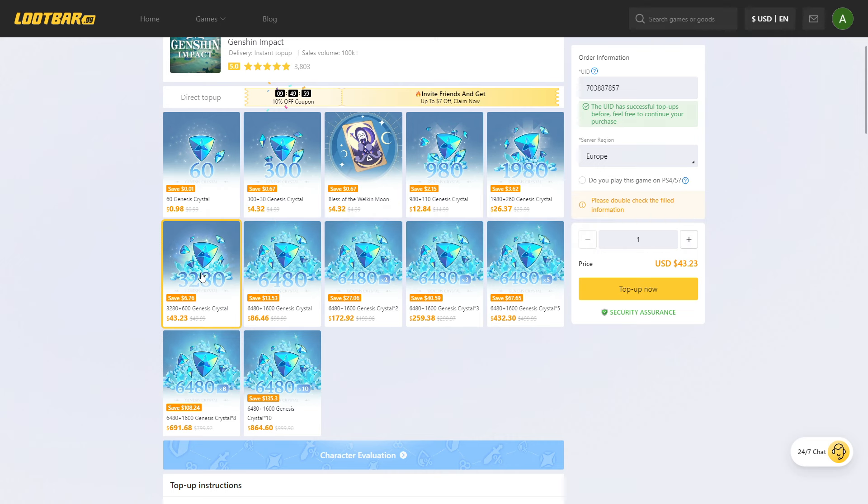You just want to choose your offer, enter your user ID and region, make sure they're right, click top-up now, enter your payment information and click proceed. After that, wait a couple minutes, open up your game, and the Genesis Crystals are going to be there. They're very safe and secure — use the link in the description to get your Genesis Crystals from Lootbar now.